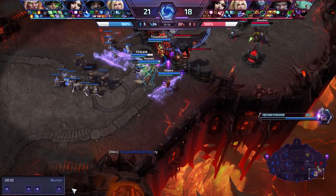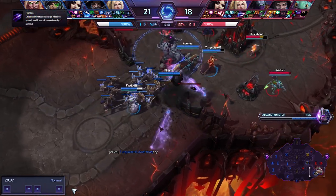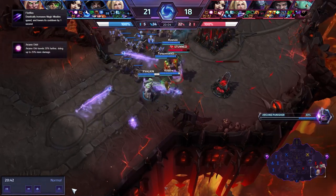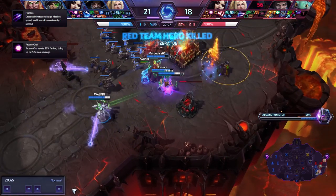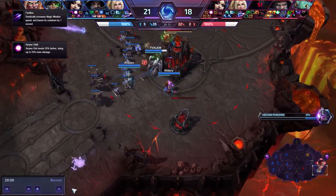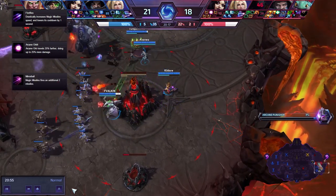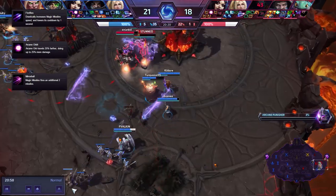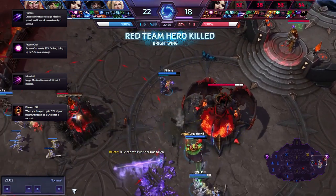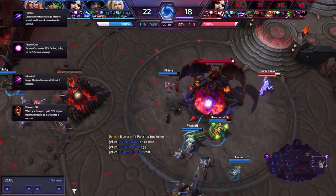For tier 6, the choice varies depending on your situation. Fireflies is a good choice if Arcane Missiles feel too slow and is great if your team is lacking poke. Arcane Orbit is good if you are really skilled at landing your orb at max distance, however it makes nearly all your other abilities redundant as you will be too far from your target to use them in time. Mirrorball is another good choice to make the most of Arcane Missiles, particularly if you have taken Seeker. Diamond Skin is a good choice if you find yourself being focused a lot or if you rely on the damage of Teleport stacked with Calamity and Illusionist.